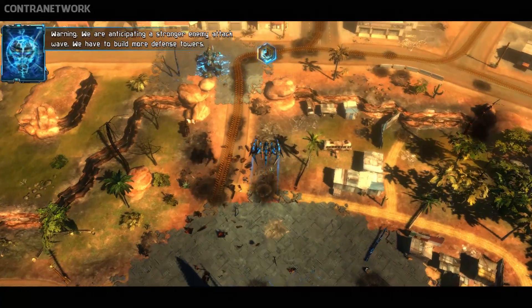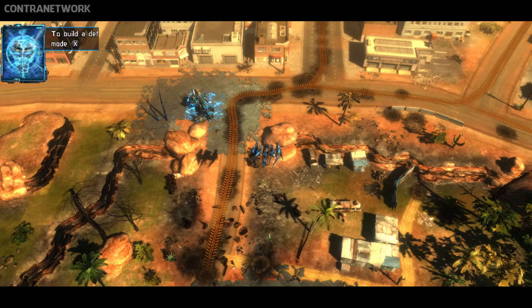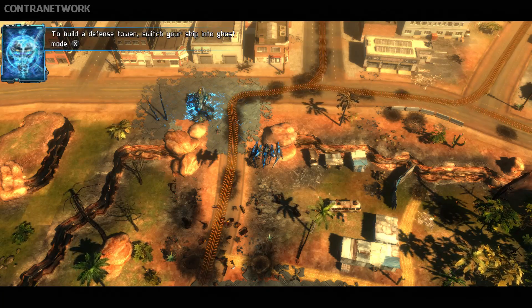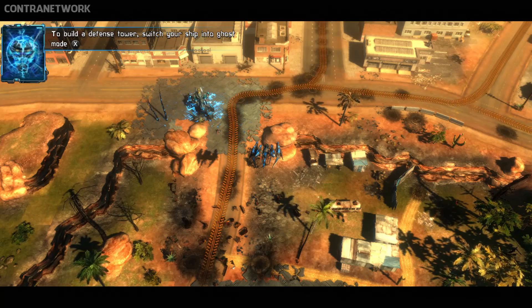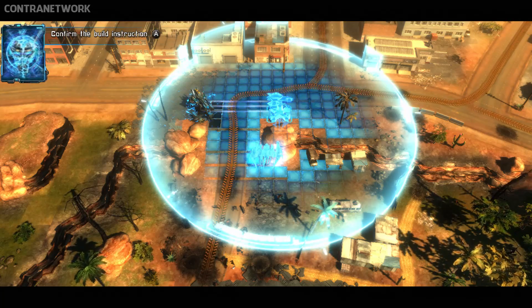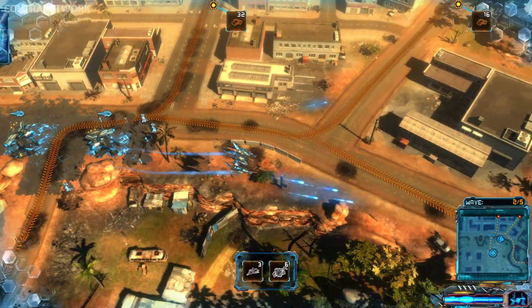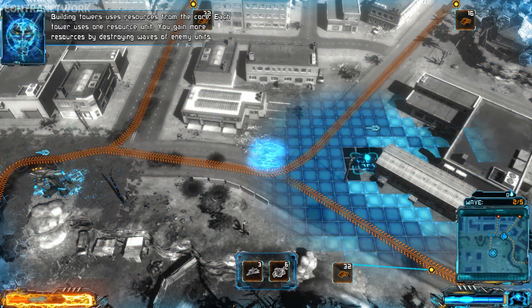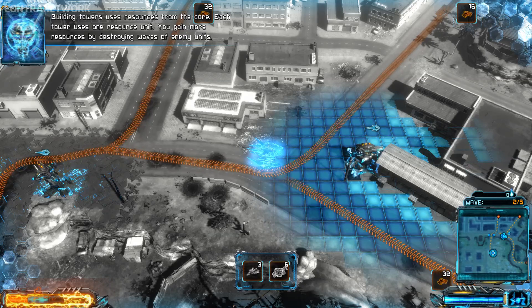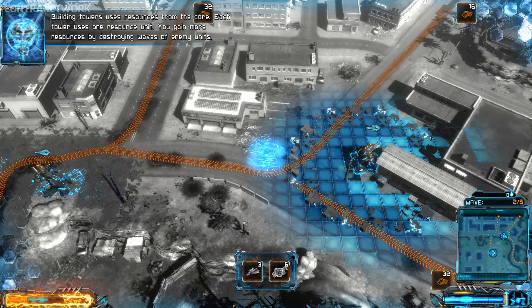We are anticipating a stronger enemy attack wave. We have to build more defense towers. To build a defense tower, switch your ship into ghost mode. Initiate build mode and confirm the build instruction. Building towers uses resources from the core — each tower uses one resource unit. You gain more resources by destroying waves of enemy units.